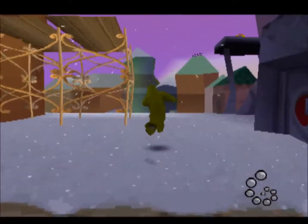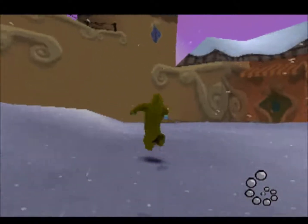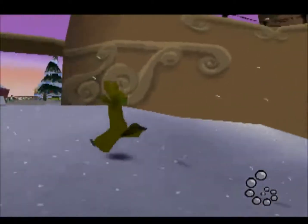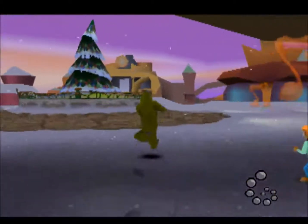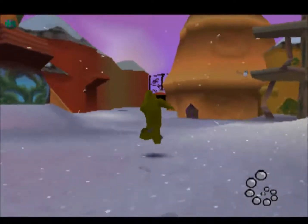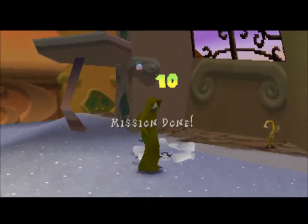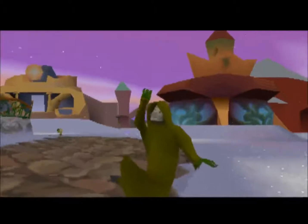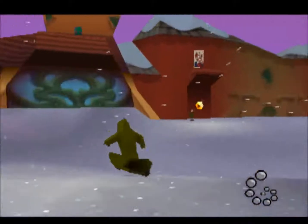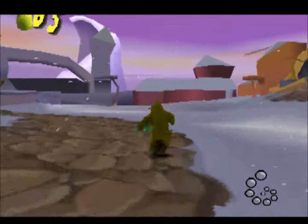With the Rotten Egg Launcher, now we can shoot those windows up there that open and close, to complete another mission. But for now I'm looking for a snowman to splatter — like that. And every time you complete a mission, the Grinch does the Grinch celebration.